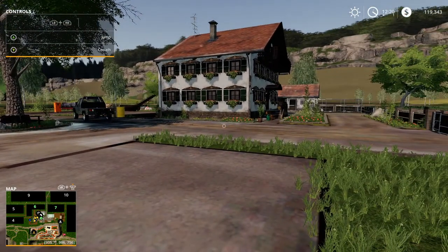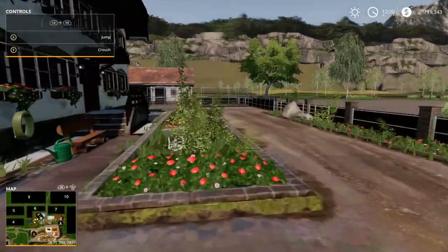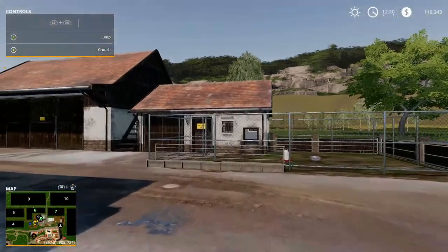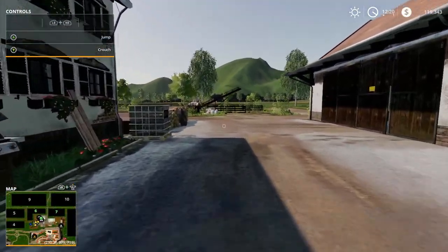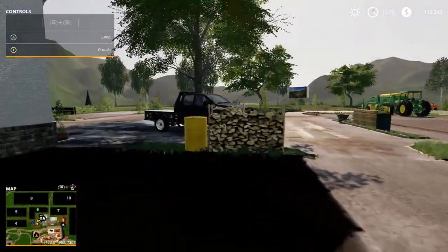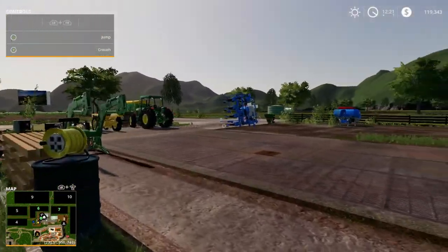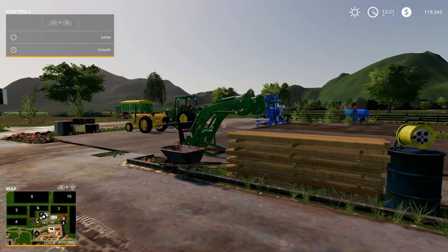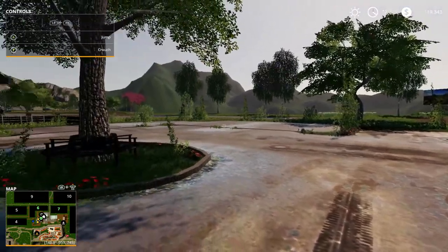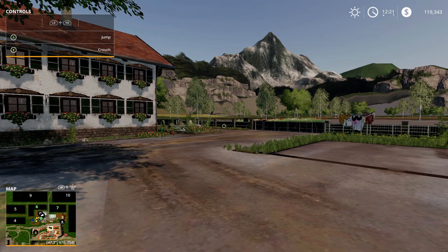The first episode is a tour. Here's the chicken coop and the farmhouse. We have the ability to expand soon. When I purchased this place it came with a truck, two tractors, and some equipment — not a bad start. I have $119,000 because I sold basically everything I owned, paid off some debt, and I'm here. That's going by the story mode standards.